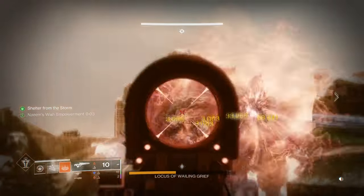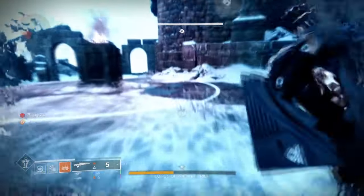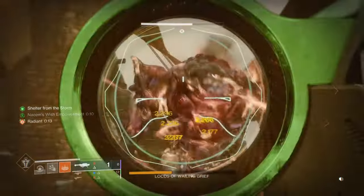Having Ember of Solace will make sure our Radiant effect lasts longer even when the Kindling trigger is not active. I can also see Ember of Benevolence and Imperium working for the build, as long as a few key abilities and fragments change to accompany them.